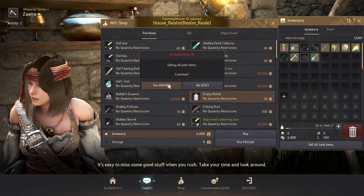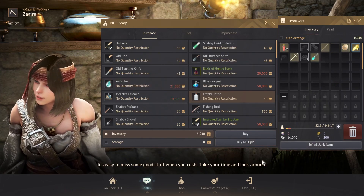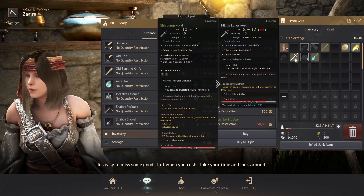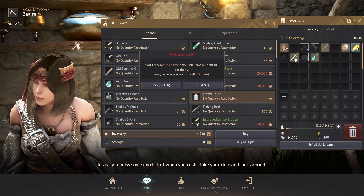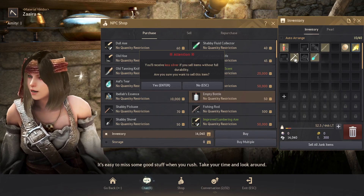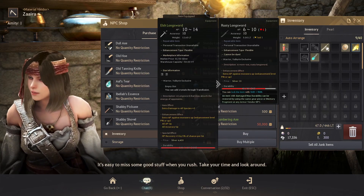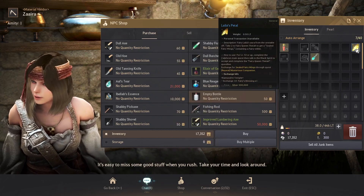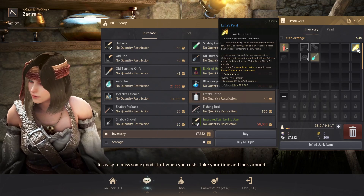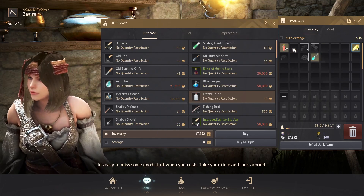Let's sell all junk items. Yes. What are you? That is not as good. Can we sell you? Yes, let's just sell that. Sell that. I don't know what a lot of this other stuff is.